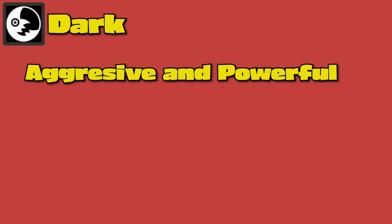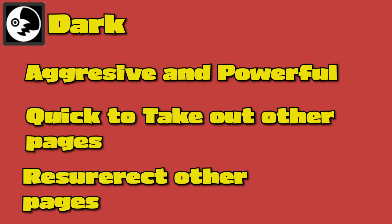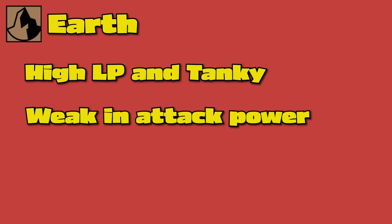Then you have dark type. It's aggressive and powerful and grows stronger when utilizing the night. This deck has the ability to take other pages out quickly and resurrect other pages from limbo. This deck can take control if not taken care of quickly. Then we head on to earth type. It's going to be a pretty tanky deck that relies heavily on being strong and beefy, but at the cost of being weak in attack power. Use earth type if you like to take a beating while beating up your opponent.